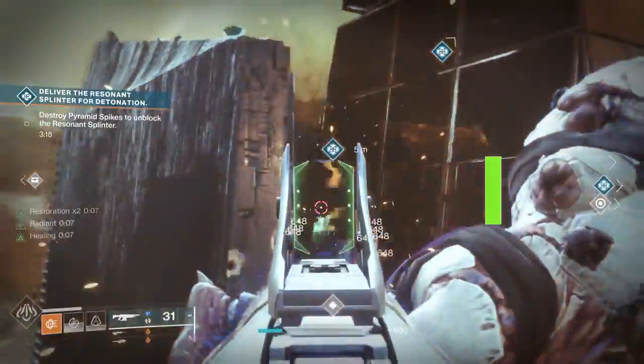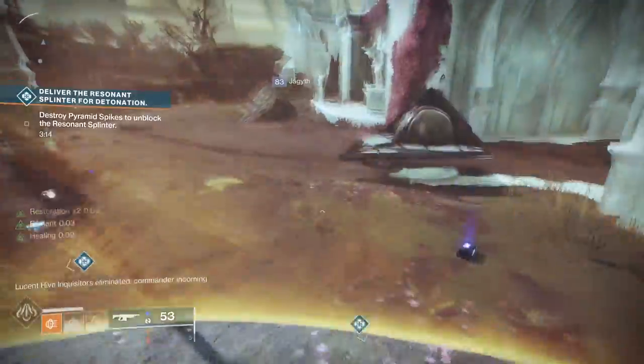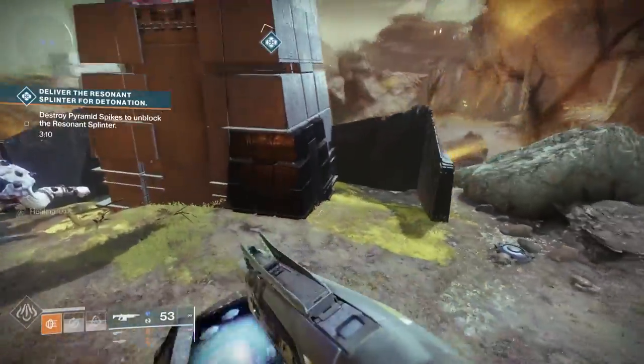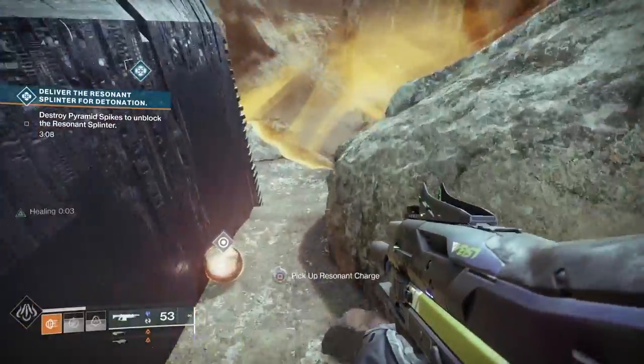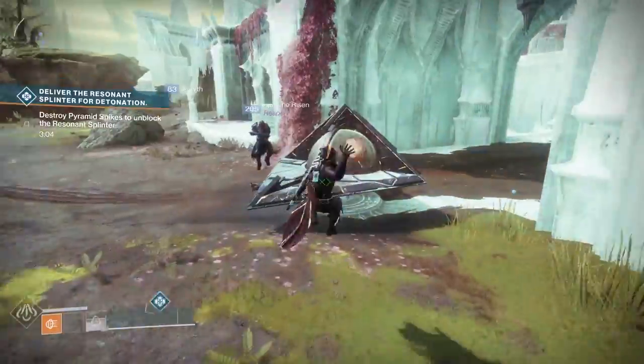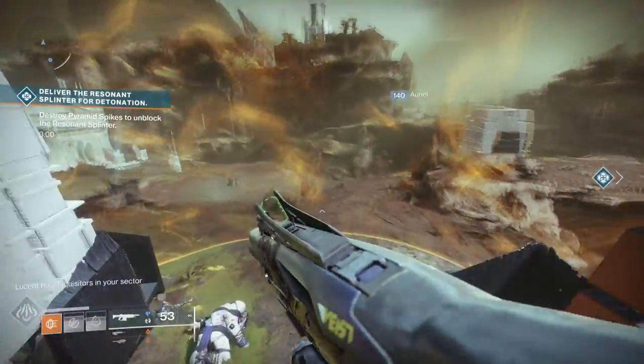For the Crux event in Savathûn's Throne World, as you go through there'll be a series of yellow-bar enemies. Not every yellow bar does this, but some of them will drop a small orb. Pick up those orbs and throw them at the ship. If you do that enough times, it triggers the heroic version. This can be difficult to understand for new players.